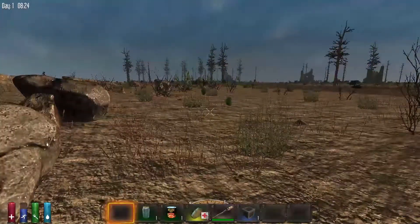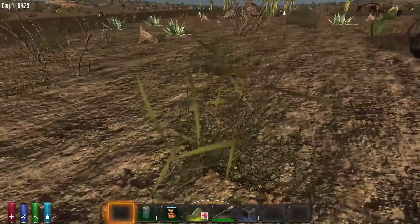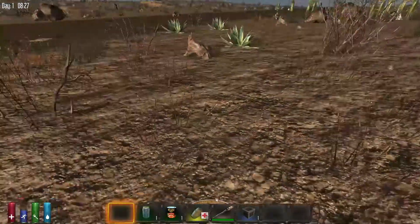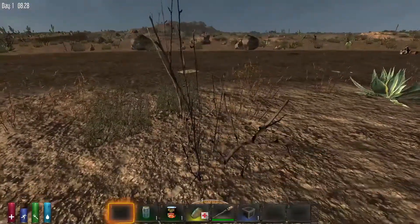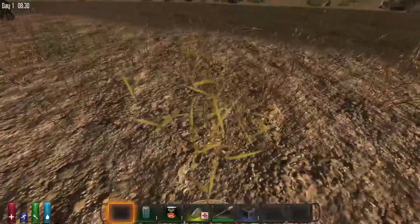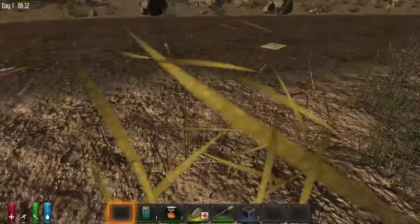So this is Seven Days to Die. It looks a little bit different though, because this is Alpha 10.4. Dax never had the chance to play the older Alphas, so we are going back in time for some Throwback Thursday stuff. I actually started with Alpha 8, back when everything was all cube-y. I think Alpha 10 was the first one we ran again — as far back as we can go in the beta staff in the game.